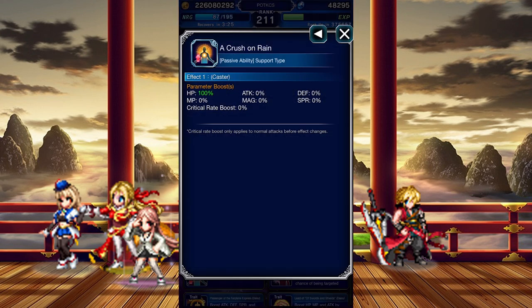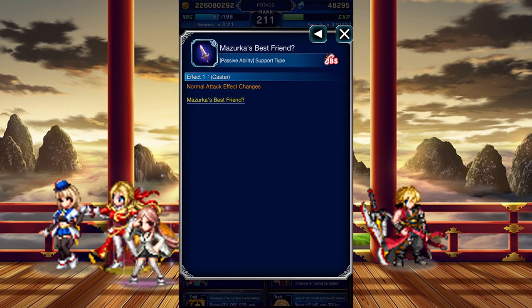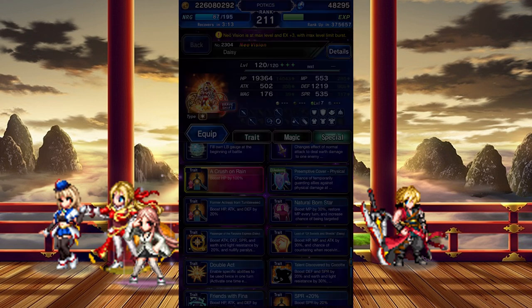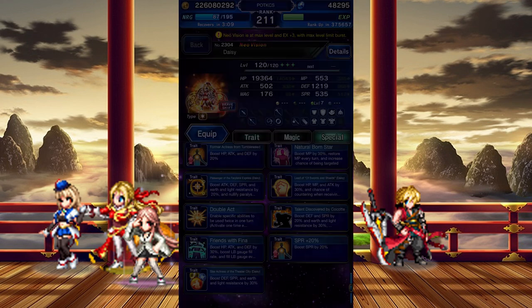Her crush on Rain gives her even more HP somehow, and maybe being Mazurka's best friend changes her normal attack to her strongest move here — an Earth attack that scales with her Defense stat, chains with Bolting Shrike, and gives her a Provoke buff. She has a 50% boost to Passive Provoke, a chance to perform some counters, and a small boost to her LB gauge fill rate.